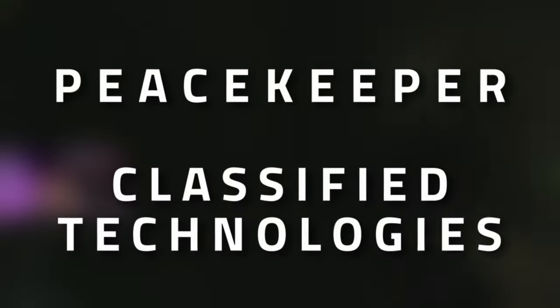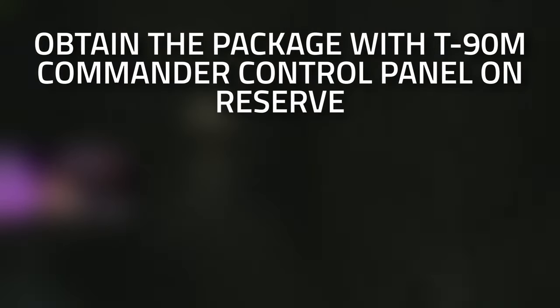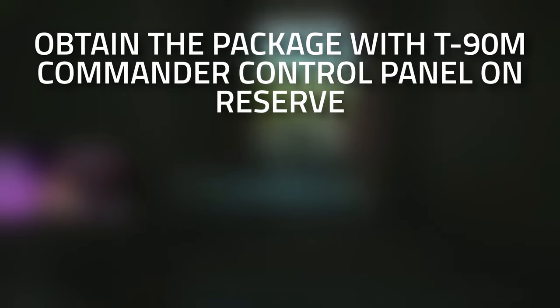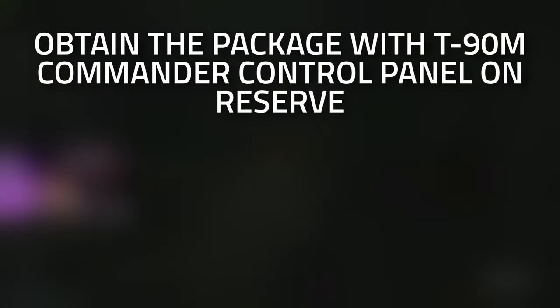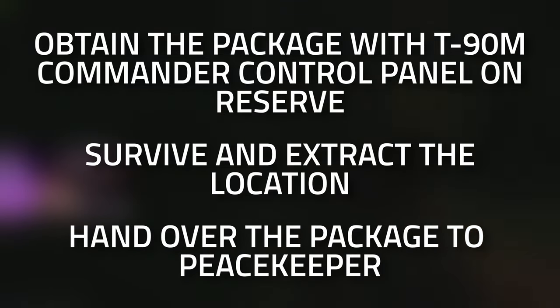Hey guys, welcome to a Peacekeeper task guide: Classified Technologies. For this task you're going to need to obtain the package with the T-90M commander control panel on Reserve, survive and extract, and then hand it over to Peacekeeper.